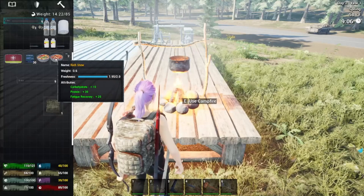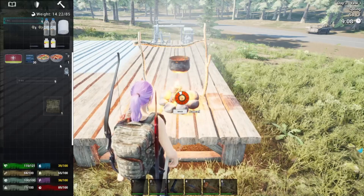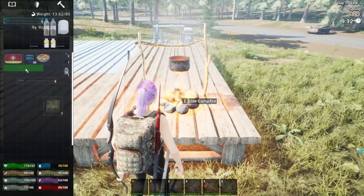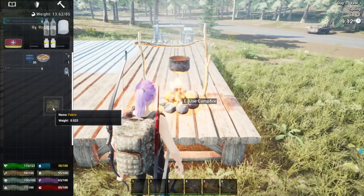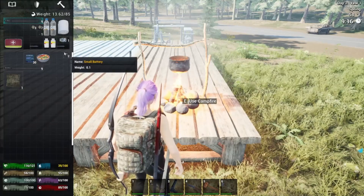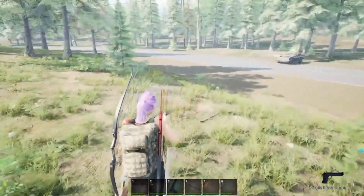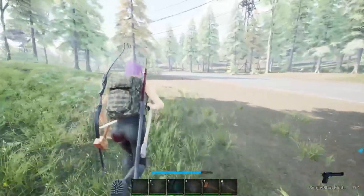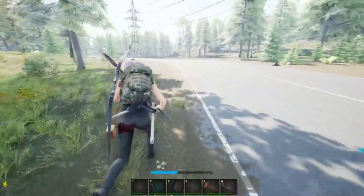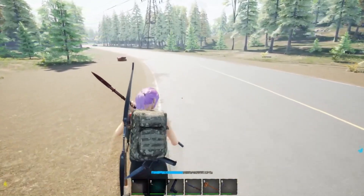This one gives us 10 carbs, 30 protein, and 25 fatigue back. The other gives the same thing — we'll save that for later. Let's hit R and flip that over. Some rotten food — our batteries I usually keep right here. Let's try not to use the gun unless we have to, but let's get it reloaded just in case. Let's go see if we can find some simple parts and at least get semi going for episode one. We found a place to live and a town to loot — hopefully we'll find a bigger backpack in that motel.